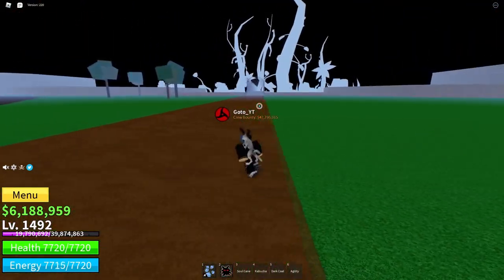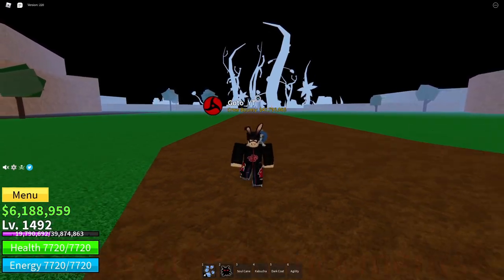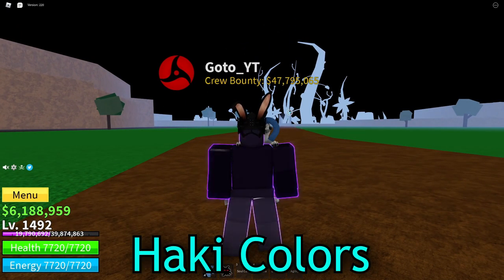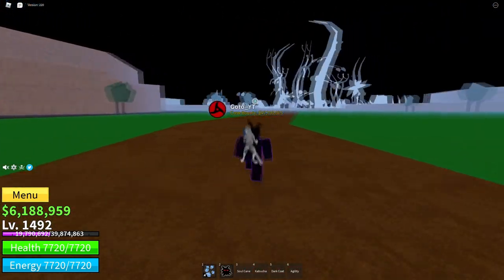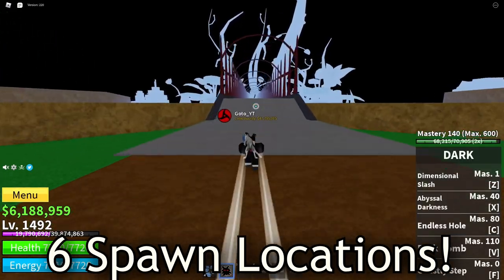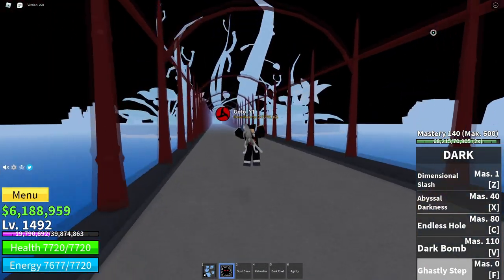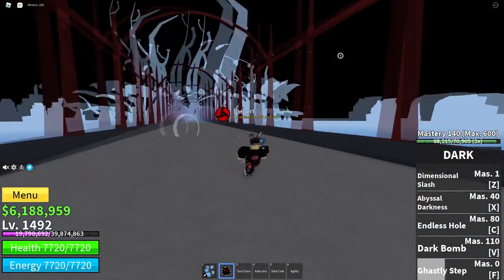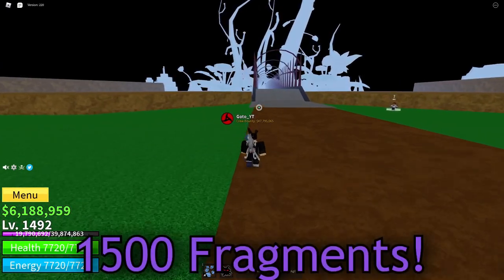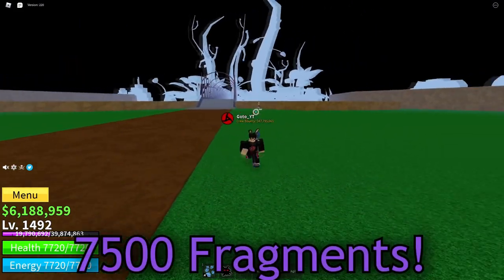With the new update, there is a new thing you can spend your fragments on — they added Master of Enhancements, also known as Haki colors. There are only six locations where these Haki colors can actually spawn in. I made a video on that — click on the card if you guys want to find that video and find them for yourselves.